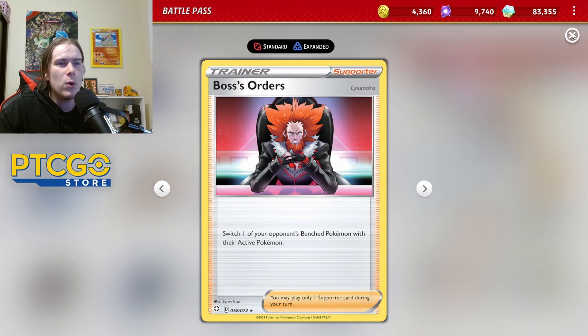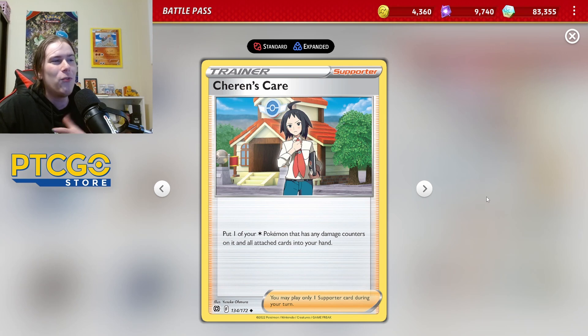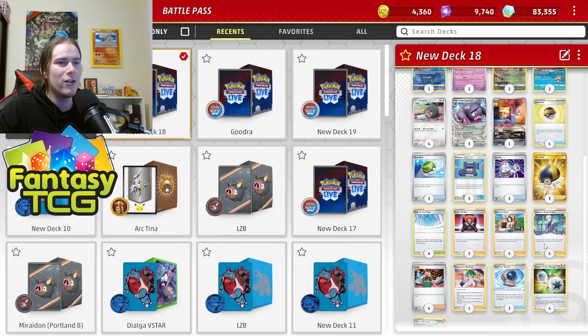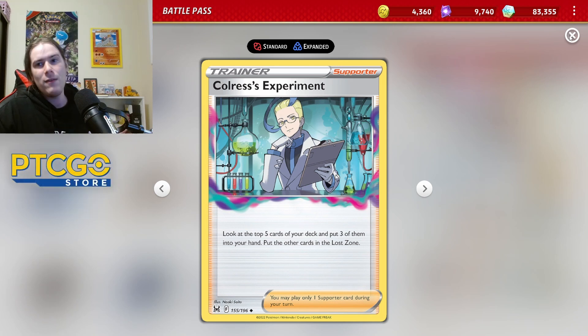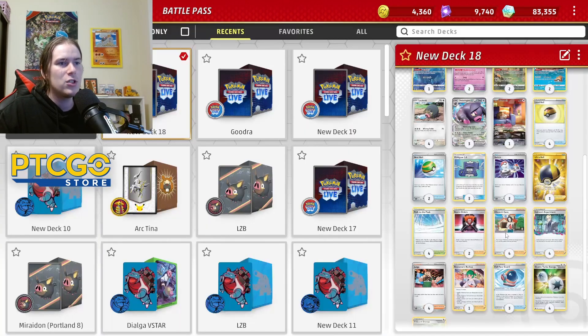We're playing Cheren's Care at four — it's a little over the top but it has come in so clutch that it has to be a four-of. Four copies of Colress's Experiment: you don't need every card in specific matchups, Colress lets you draw three cards and Lost Zone two, seeing more of your deck and keeping certain cards in hand you don't want to Judge away. That's why we don't play Professor's Research in this deck.